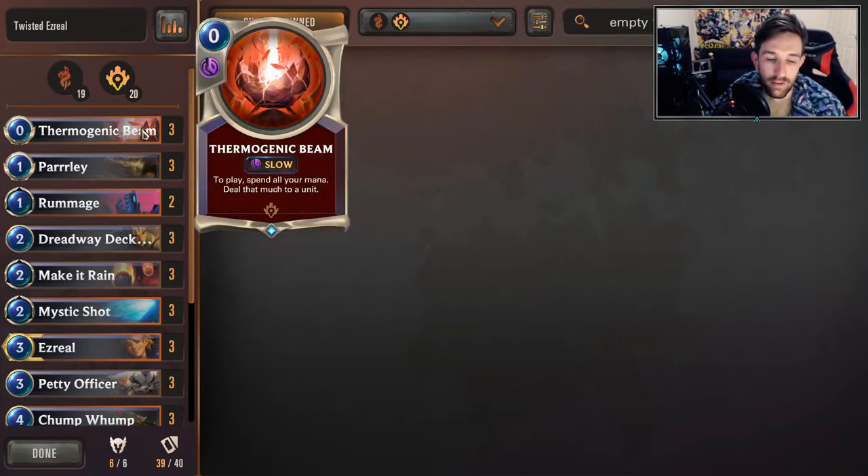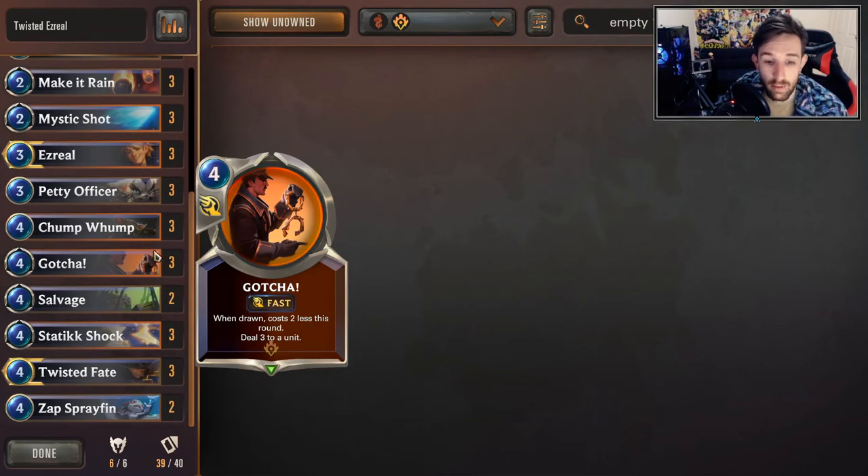Dynamic Beam is a three-of. This deck does lack in the department of dealing with big minions, so this is your very flexible, expensive removal that could be used in many different ways. That's the decklist - let's go play some games.